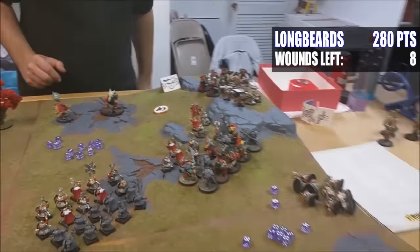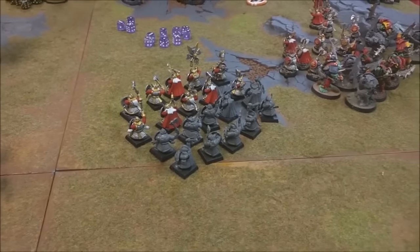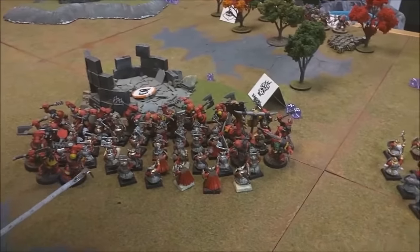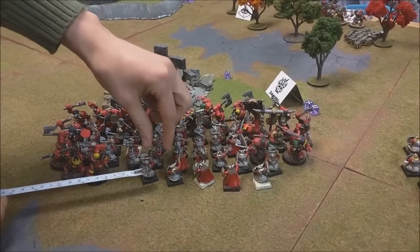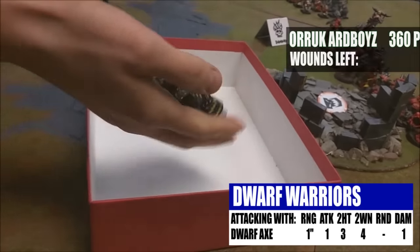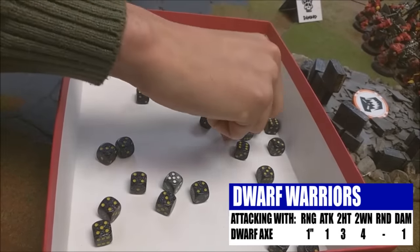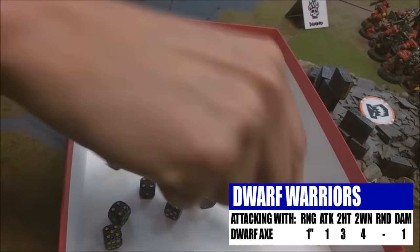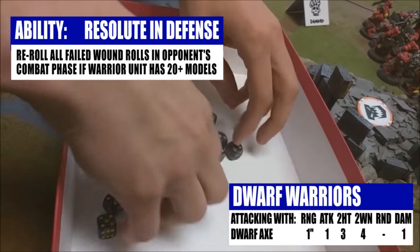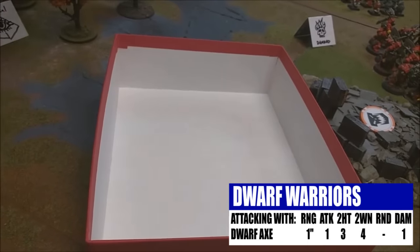My turn to choose — I'll attack with the Dwarf Warriors to mitigate some damage. They're not slouches in close combat especially when it's not their turn. 30 Dwarf Warrior attacks total, plus one for the unit champion — rolling into the box because there are so many dice. Looking for threes to hit, then fours to wound. The Dwarves have a special rule called Resilient in Defence: re-roll all failed wounds as long as I have 20 or more models in the unit.